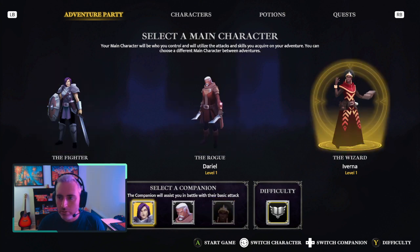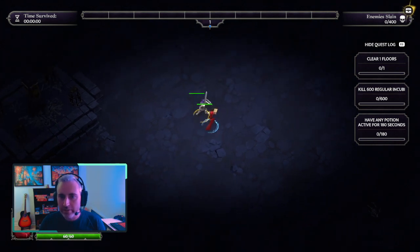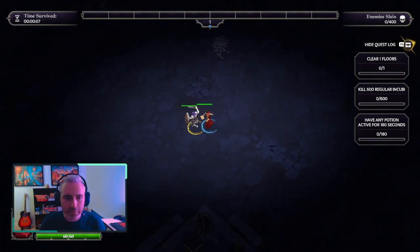I'm gonna pick the wizard here just because I like all of the effects — a lot of fire, electricity and all that, that's pretty cool. And with the fighter companion, I know for sure that's gonna be useful. The fighter will be able to protect me while I'm casting spells. As you can see the fighter here is moving ahead of me, trying to protect me in my quest.